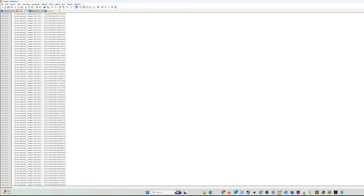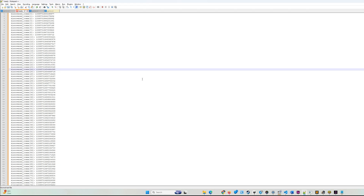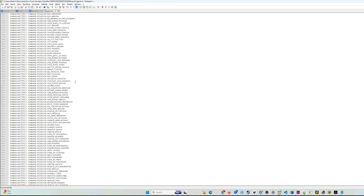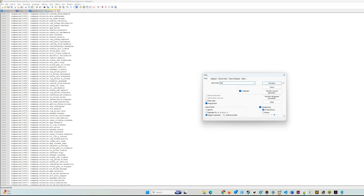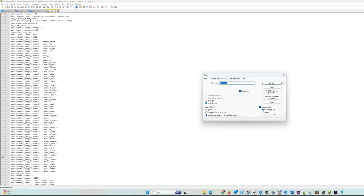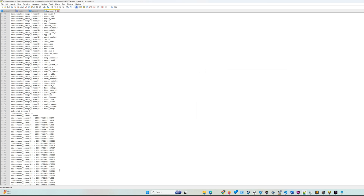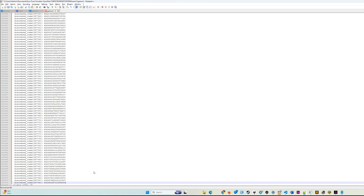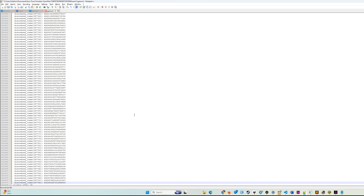What we should do now — you probably already know — we copy the result and go to our target profile, the cloned Romania Extended. Here we have to replace the discovered items with our modified items. Now let's save this profile and go to the game to see if it works.